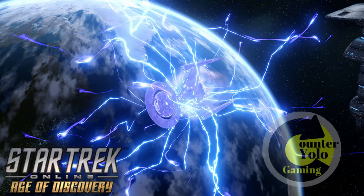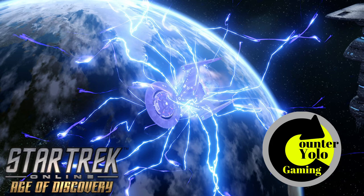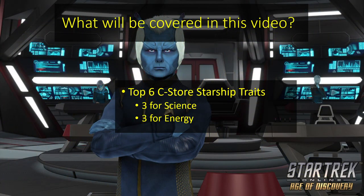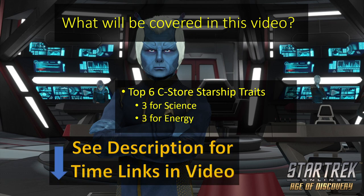Hello everyone, this is CounterYellow bringing you another video talking about survivability in Star Trek Online. In today's video I'm going to go over the top 6 C-Store traits for science or energy players inside the game. There'll be 6 traits in total: 3 for science captains and 3 for energy captains. However, the top trait for each one can also be used for the other type as well. Time links for each trait will be in the description.